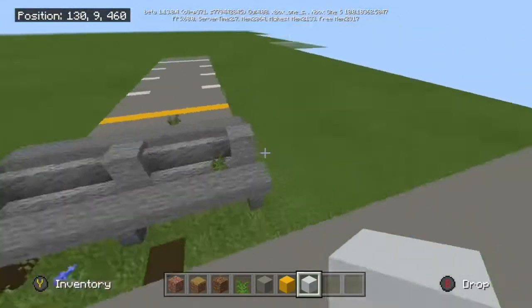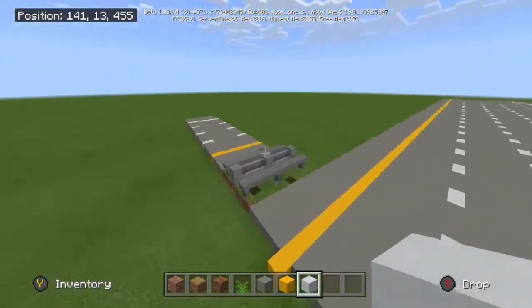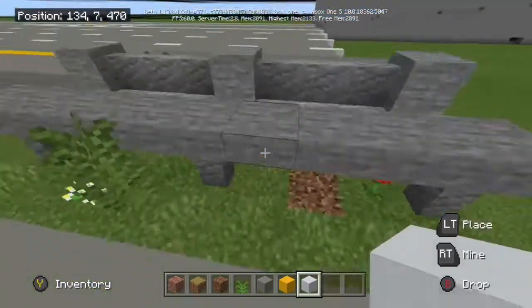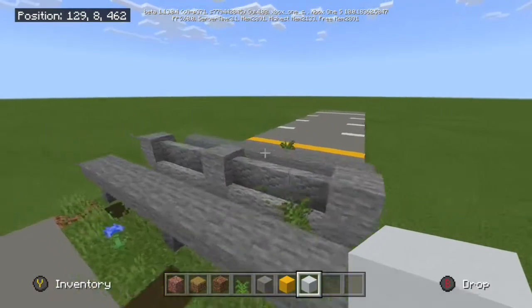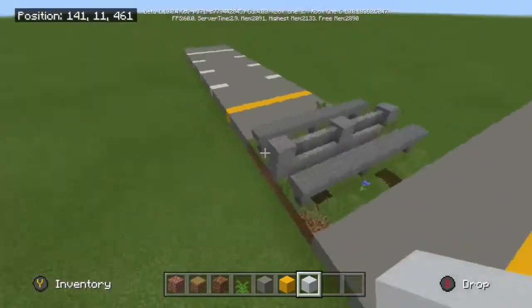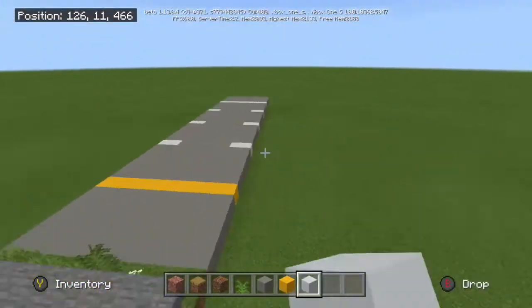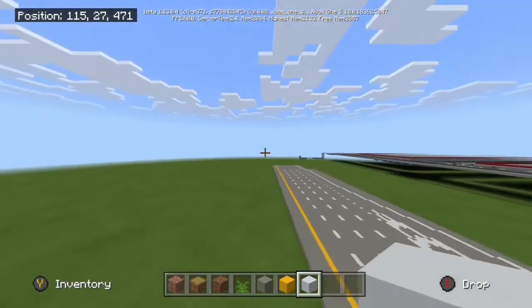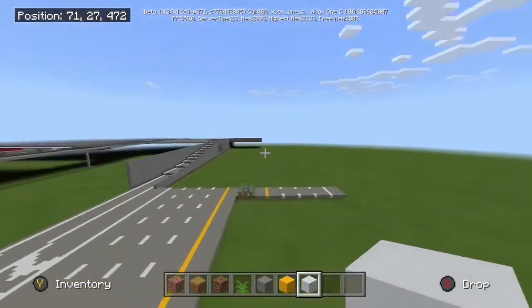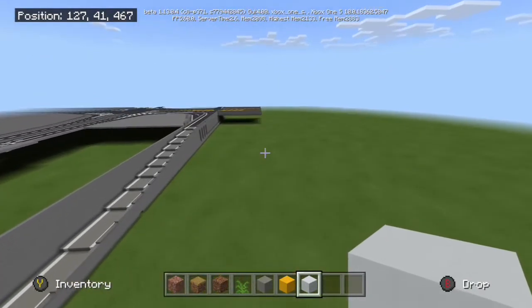Alright, I'm back. I've currently filled that in, and this is the median design — it's nothing crazy but I reckon it looks good. What we're gonna do is copy and paste this patch down that way, then continue the median and this lane down that way as well. Eventually we'll continue both highway lanes that way and that way. I'll be right back to fill that in.